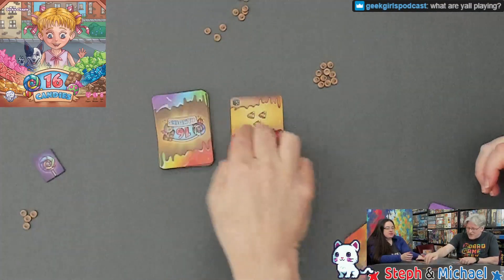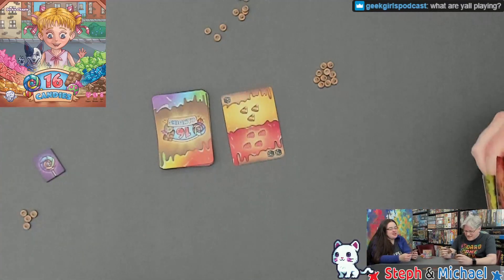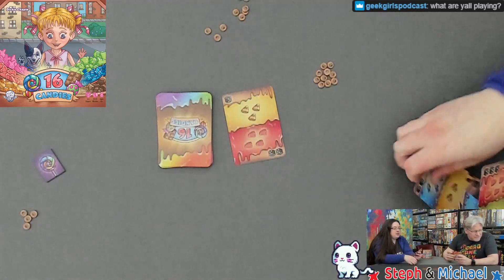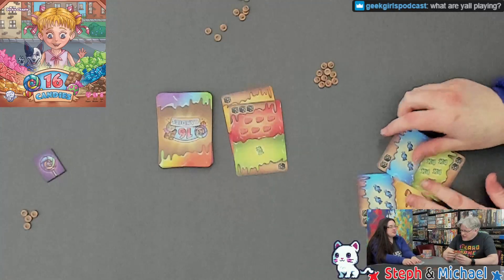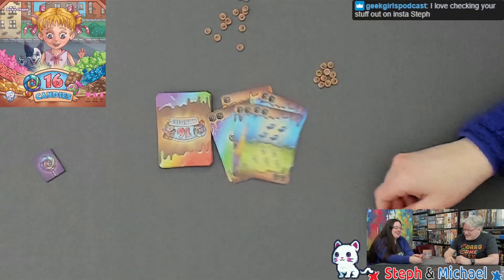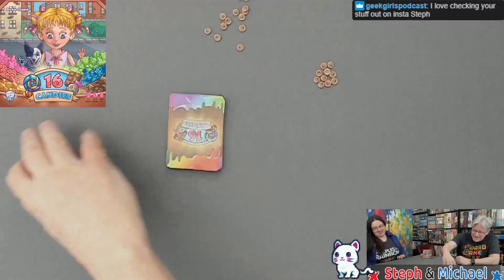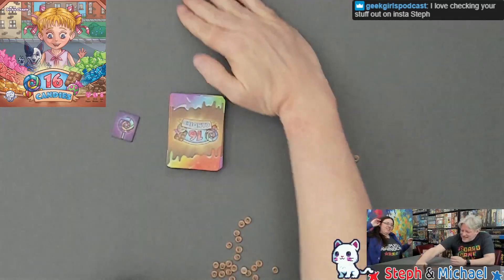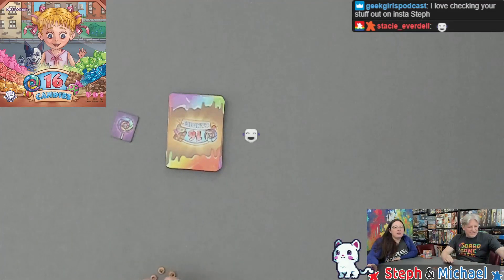We are playing 16 Candies, a little pocket-sized game. Calling it — I'd call it with a four, five, six! There you go, you got what you wanted — your wish came true! Slow motion... so cute. A little hand management game, very fast.